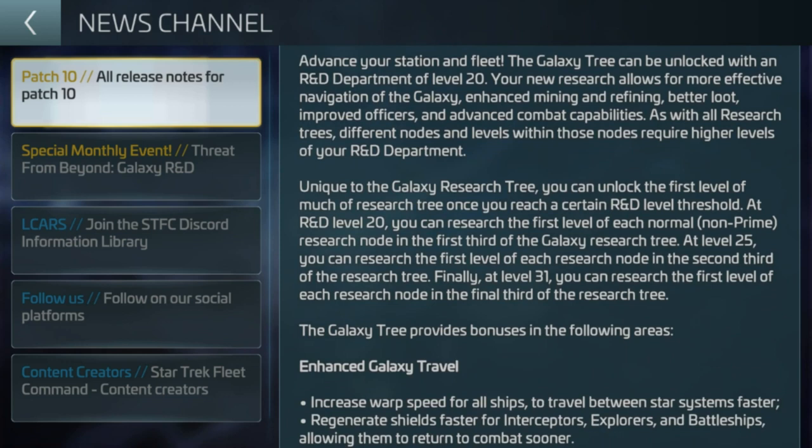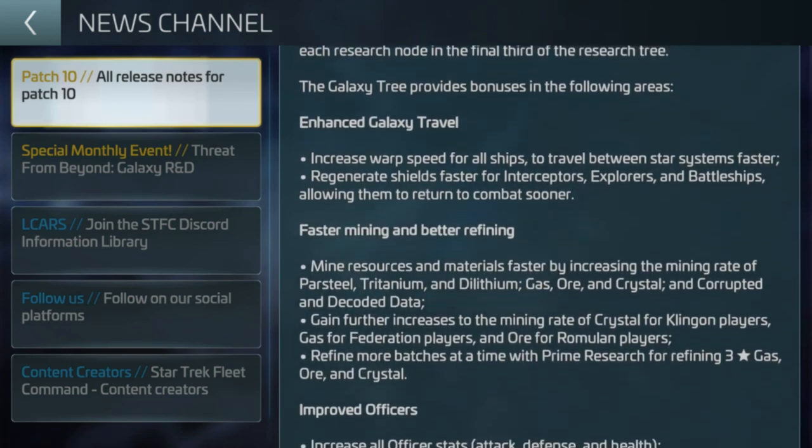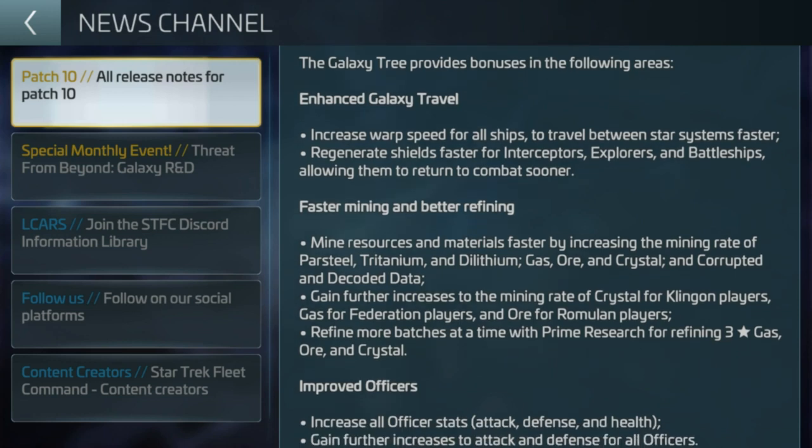Advanced your station or apartment to level 20 — grand job. Enhanced galaxy travel: we'd all privately and quietly hoped that would allow warp ranges to be improved. Maybe we have yet to see that coming. Maybe it's not all a downer — if Scopely want to recoup some goodwill toward this update, they need to introduce improved warp ranges or some ability to improve warp range. Maybe new officers are going to come with warp range bonuses, who knows, but it's not there at the minute.